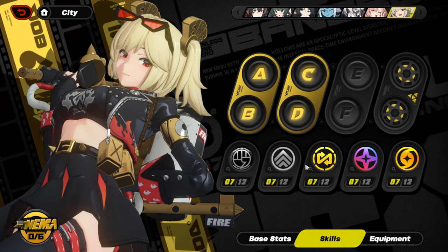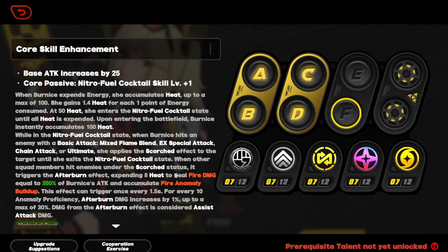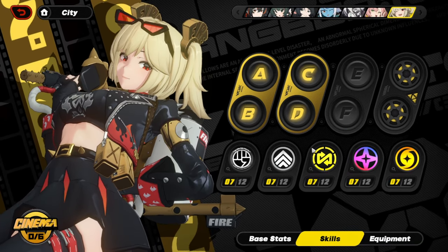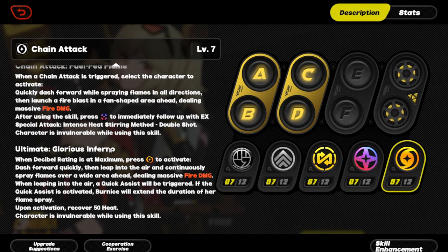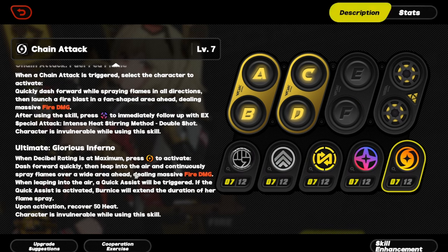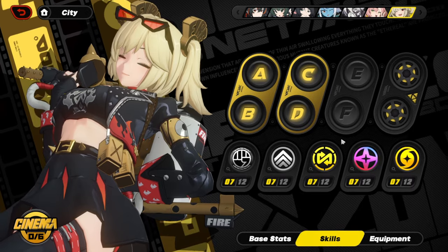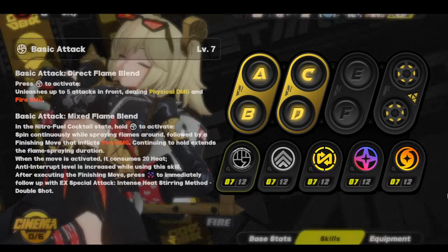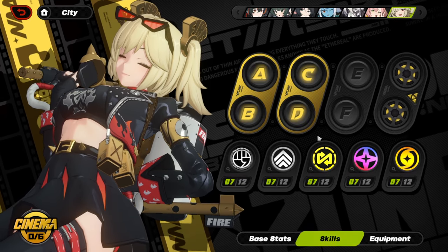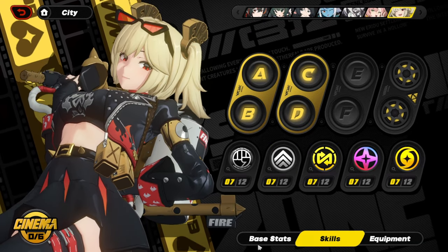Level up core first. As for skills, the main priority is her EX — it does a lot of damage and she uses EX to fuel up her fuel state to basically 100 heat. Her basic is really good as a way to apply the nitro fuel state on an enemy to trigger afterburner. Her ult is extremely unique — you get damage, a free afterburner effect, and also a quick assist, which lets you extend Bernice's damage. I leveled up EX, basic, and ult first before leveling up the other two.